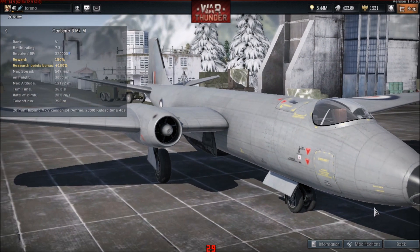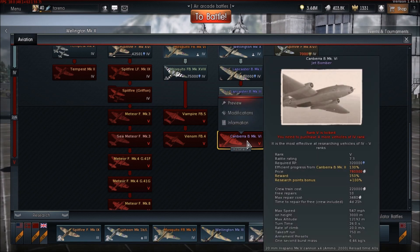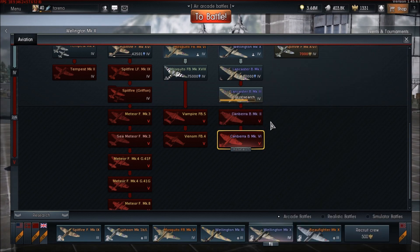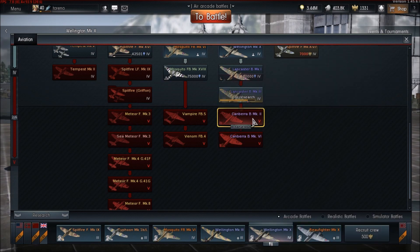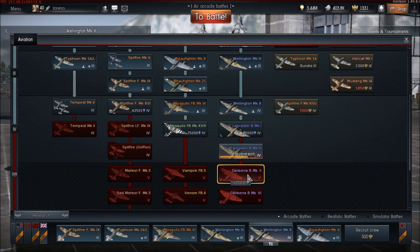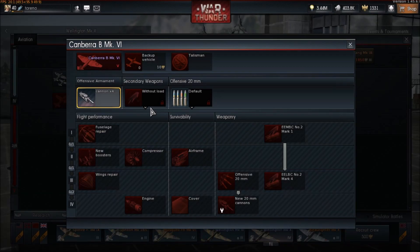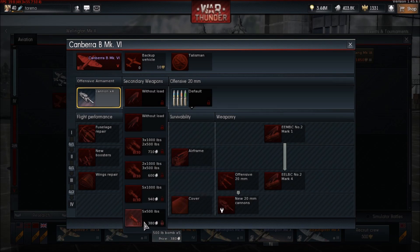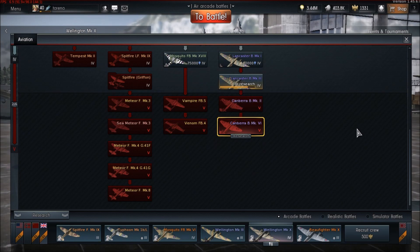It doesn't mention a turret — is it meant to be a telescope or telescopic sights? Seems an odd way to do it. Comparing the stats: 547mph max speed, turn time 26 seconds — I think these are more or less the same. Checking the bomb load on the normal Canberra: it has six one thousand pound bombs. So the normal one actually carries more, but this new variant has a bigger variety because it can mix with 500 pound bombs. The normal one's battle rating has been moved up to 7.0 — that's good.